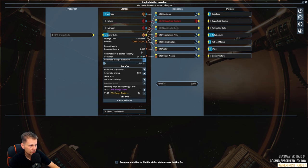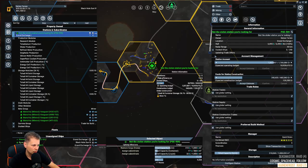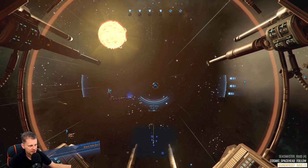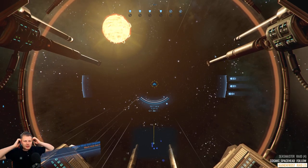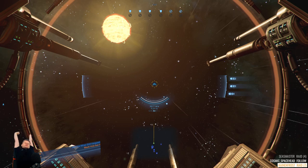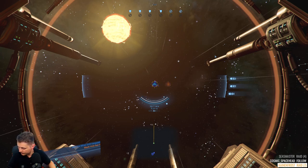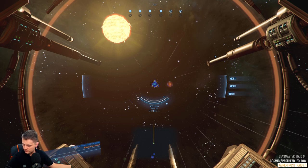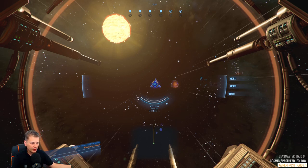Energy cells are coming in — good. We'll start sell orders with no restrictions. The teladium, refined goods, and silicon wafers will probably get the best things going. Looking forward to this. It's going to be a long day — I'll be skipping the night today.